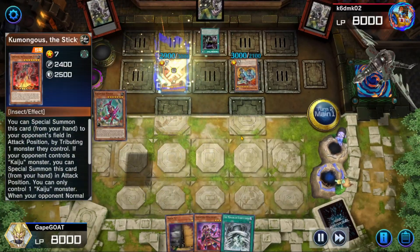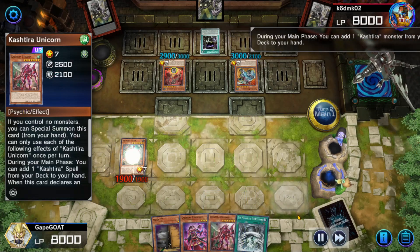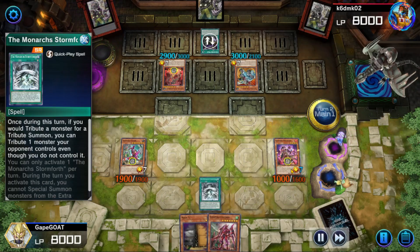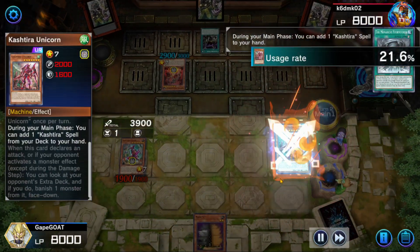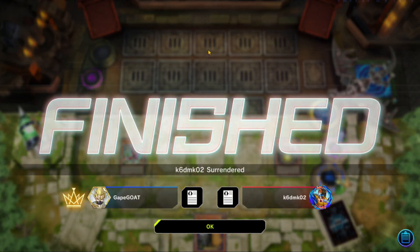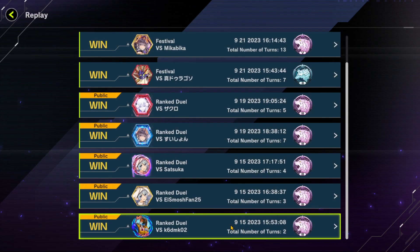Kaiju! Fenrir! Into Unicorn! Riseheart! Riseheart! Banish Ogre! And then I tribute the last for the Unicorn! I think my opponent just gets pissed off, but it was over. I was about to just attack and banish — probably banish that continuous. It was not going to look good for my opponent.